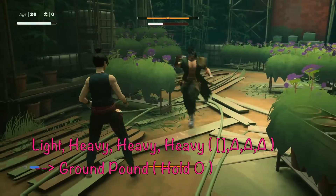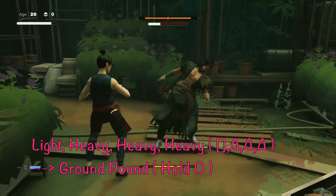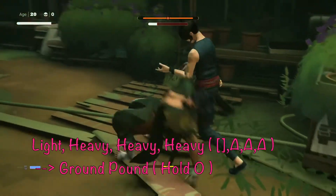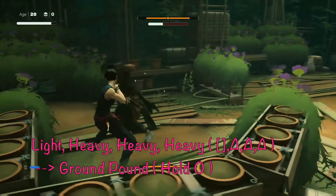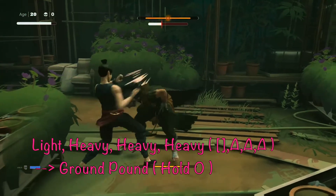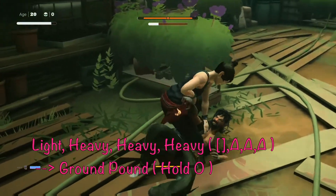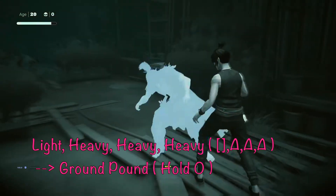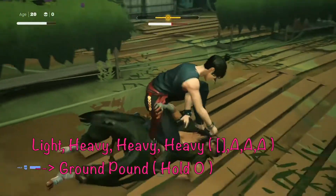The first recommended combo is square, triangle, triangle, triangle — or light attack, heavy, heavy, heavy. That will knock him down and then you can hold circle for the ground and pound. What I like about this one is it's a default combo requiring no upgrades. After your perfect avoid or perfect parry opens the vulnerability window, press square and spam triangle quickly. Once you unlock the hook kick, make sure you're pressing triangle quite quickly or it'll trigger a different move.